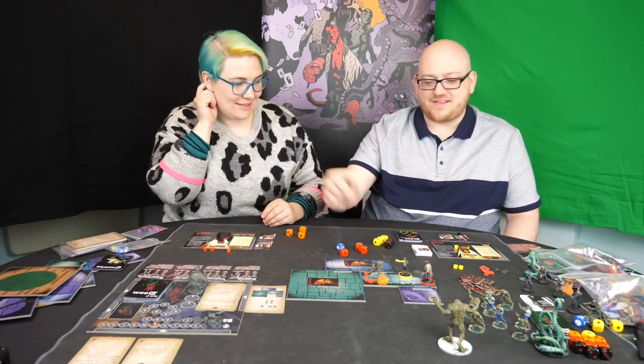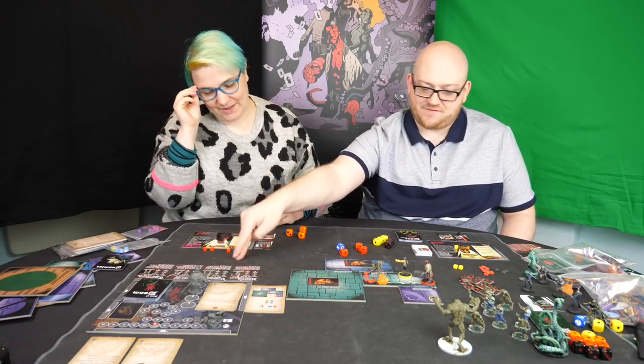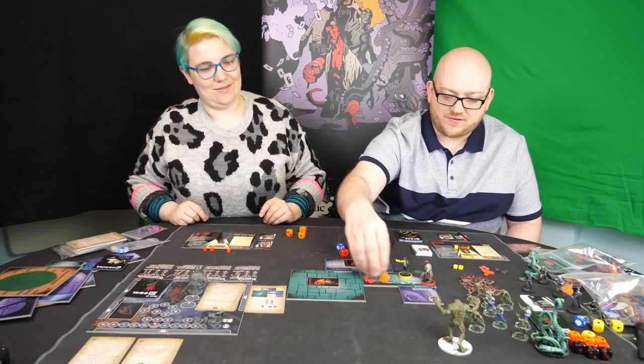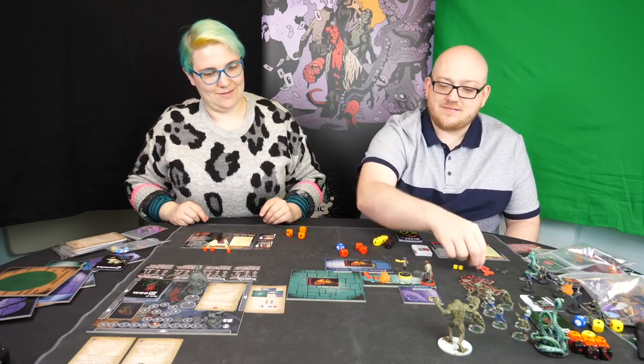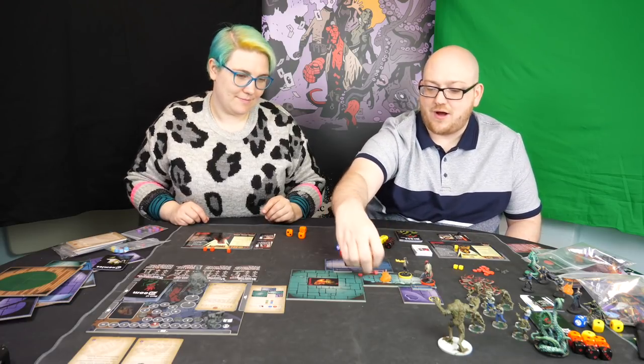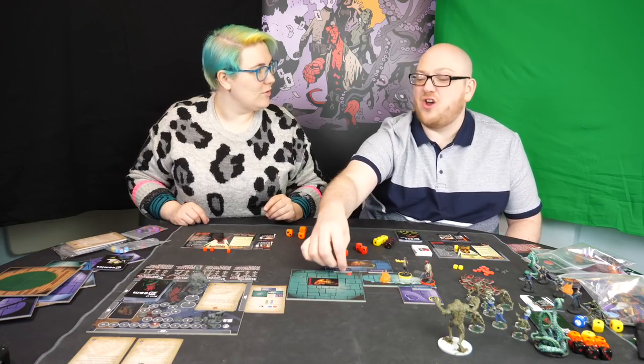I've got 1, 2, 3, 4, 5, 6, 5, 4 — 4 damage. He only has 1 left, so that is a dead frog monster. Even though I've done another flame attack, I don't add another inferno marker to the area — you only do it once. Basically it's binary: an area is on fire or not. Just like in real life.